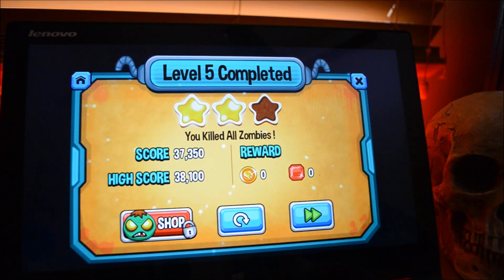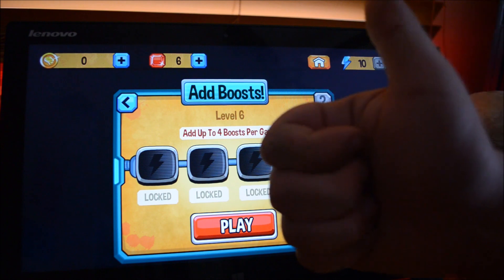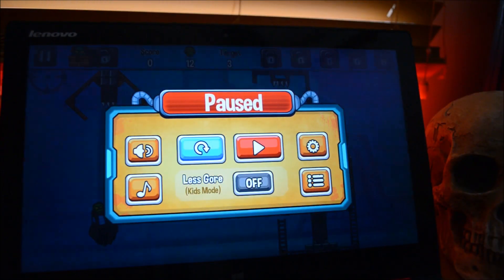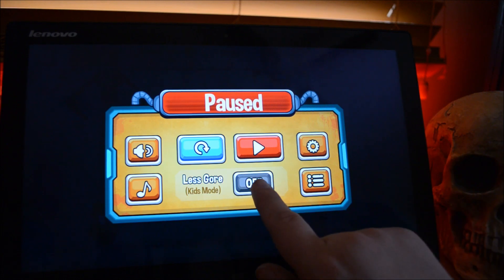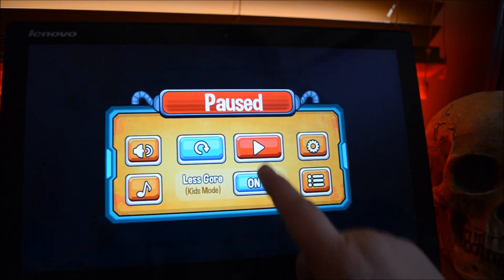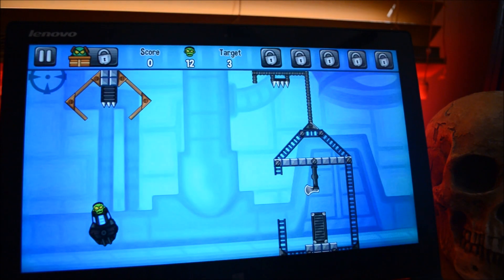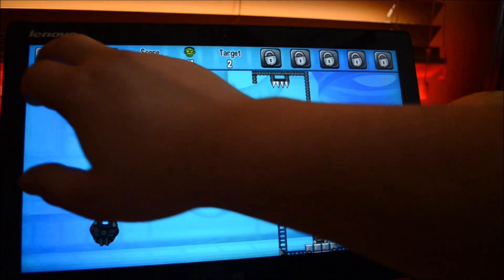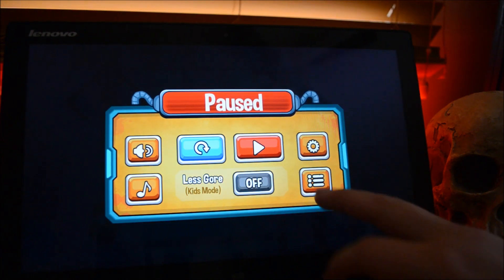By default this game is actually started in kids mode, so kid friendly — sort of. You're still killing zombies. If you go to the pause menu, this is by default on — less gore. So if you're afraid your child will develop nightmares from too much blood, you can make it just a little bit of blood. I'd just leave it on. The more gore the better for this game.